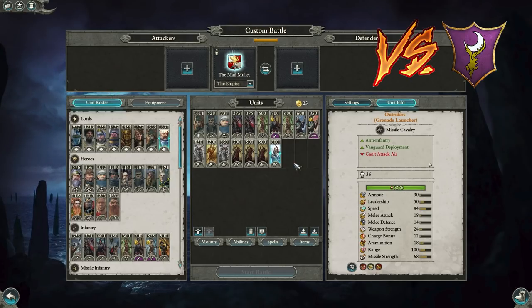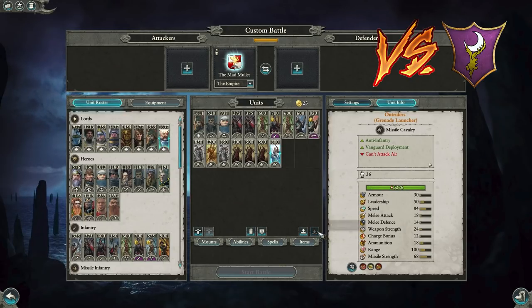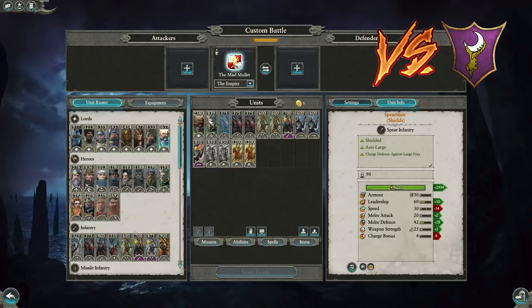Pistoliers can also deal with Harpies, Manticores, Witch Elves — lots of things they're good against. Outrider Grenade Launchers serve a similar purpose — keep them close to your infantry and blast Bleakswords and Dreadspears. Dark Elves are never going to bring elite infantry in this matchup, and if they do they'll just lose to your Handgunners. But if they bring hordes of Bleakswords and Dreadspears like they usually do, the Grenade Launchers do very well.